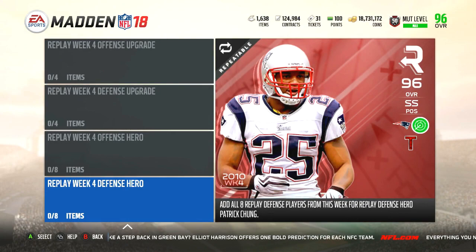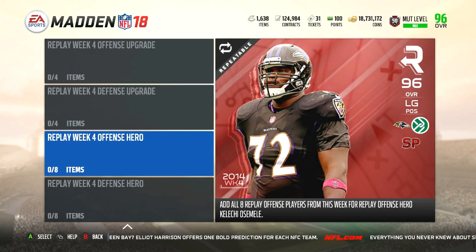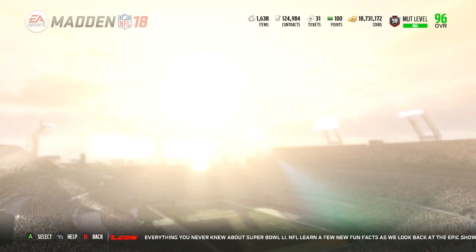This week we're going to take a look at the heroes: 96 overall Patrick Chung, strong safety, and 96 overall left guard for the Ravens, Kevin Osamele. I don't know exactly how to pronounce that — there are a lot of different ways — tomato, tomato, you know what I'm talking about.